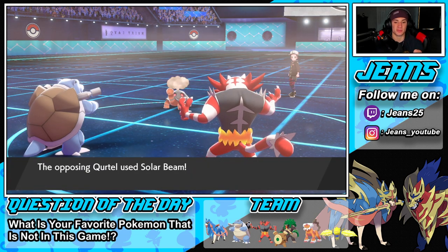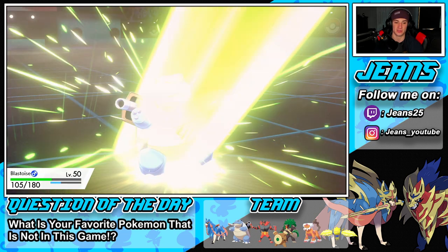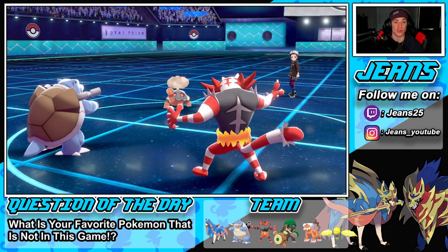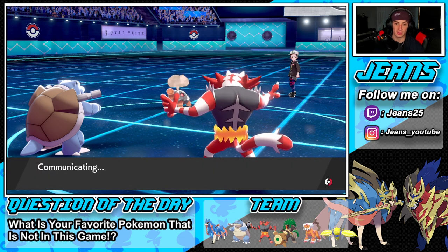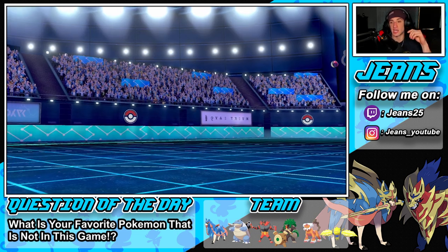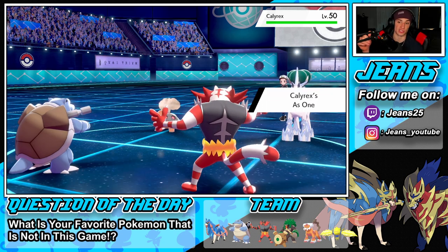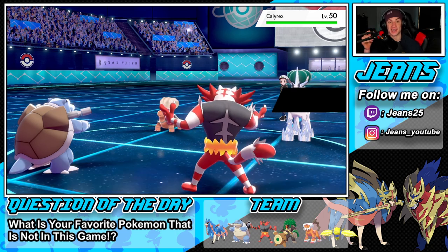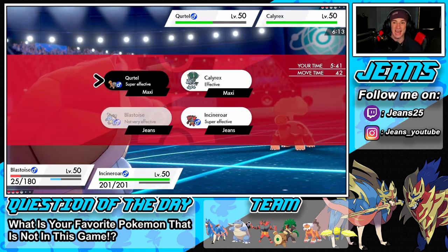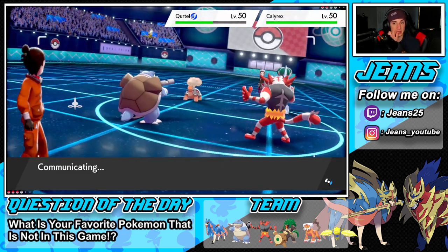So we're sitting in this position. Blastoise might go down here — oh, nevermind, we eat it and sunlight is gone. Parting Shot is the play — going to Parting Shot on Calyrex so I can swap out Incineroar, get in Landorus for the Intimidate, and then have Incineroar's Intimidate in for later. I'm digging that a lot. He's probably going to Dynamax here as his last ditch effort but I still have Landorus to Dynamax, can outspeed and hit with Max Rockfall or Quake.